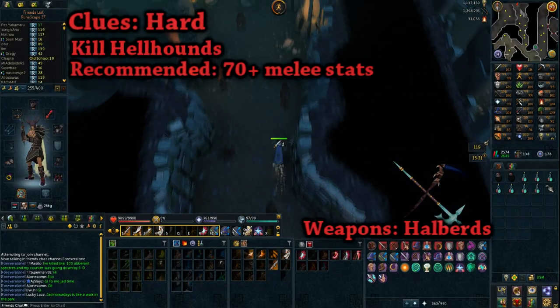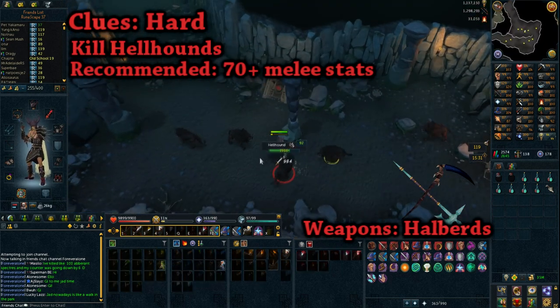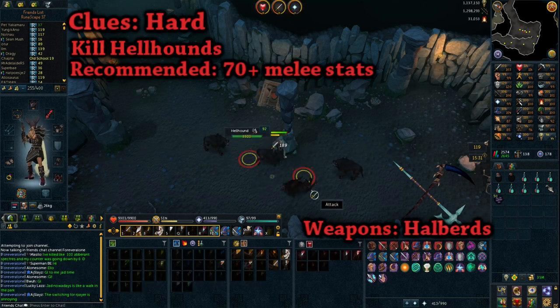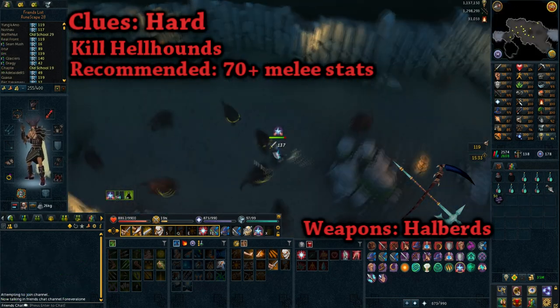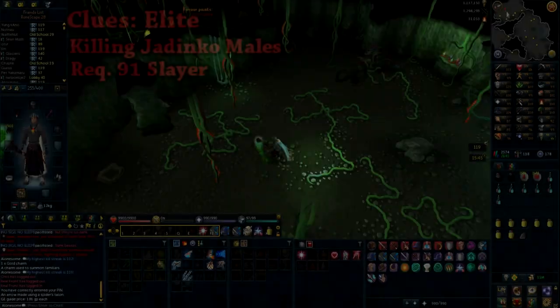For hard clues, the answer is simply Hellhounds. I'd recommend a melee setup with either a Noxious Scythe as the best option, or any halberd of lower tiers such as a Crystal Halberd, to cleave them down as quickly as possible. My favorite location is the Taverly Dungeon, and if you have the Dungeoneering level of 55 for the resource dungeon, make use of it — it has a room with even more clustered packs of Hellhounds which is great to AFK.